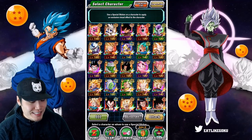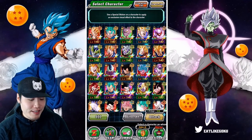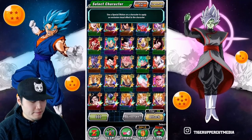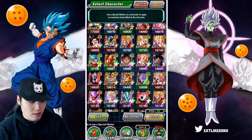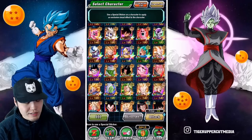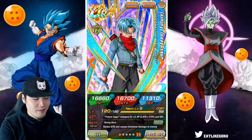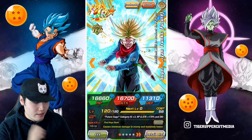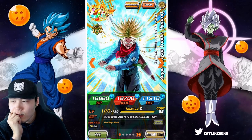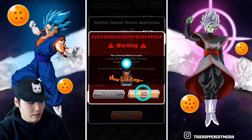Now it's down to one — who gets this final sticker treatment? I'm torn. Who do I use the most out of all the remaining units without stickers? I use Tech Trunks a lot, I use AGL Gogeta quite a bit, but I don't know if either of them really deserves a sticker. Trunks has three forms though — the Super Saiyan form and the Spirit Sword form — and I'm pretty sure that one looks really good. You know what, I'm gonna give it to Trunks.